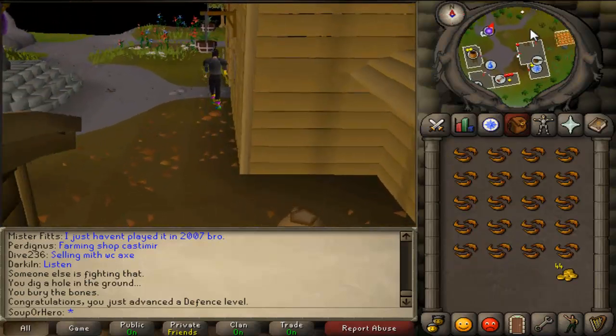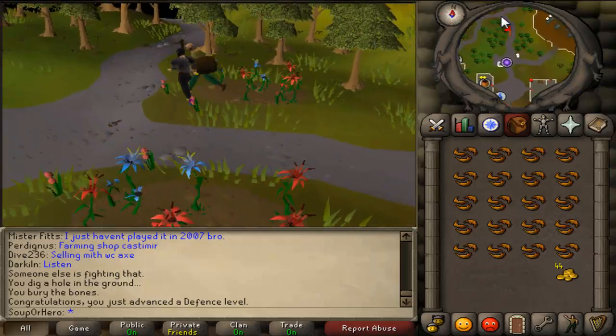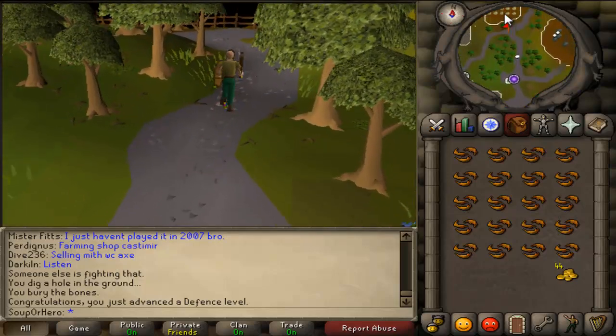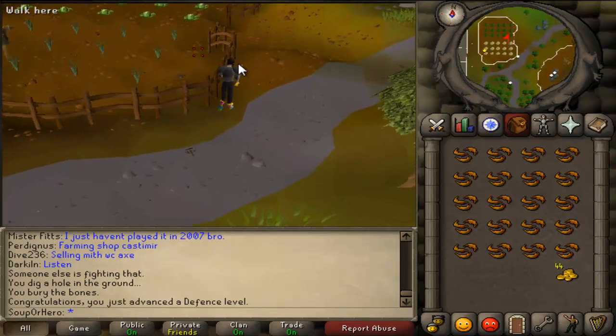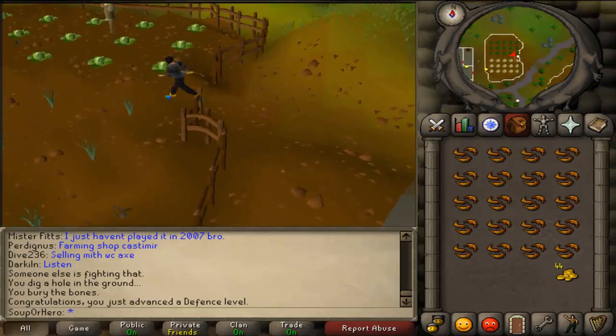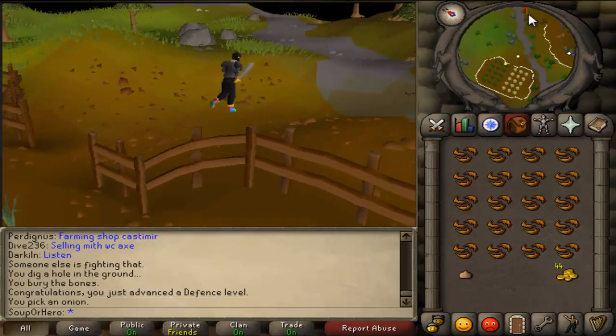Turn on your run. Go from the witch's house, just go north. There's going to be a Cabbage and Onion field right up here. No combat is required. Pick the Onion, and then you're going all the way west to Port Sarim.